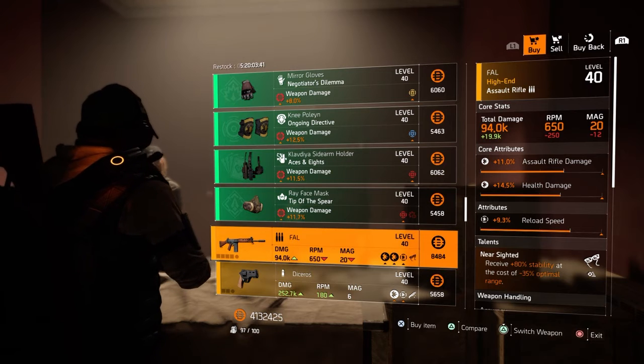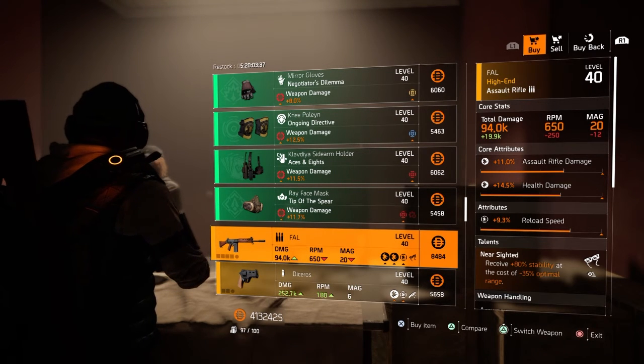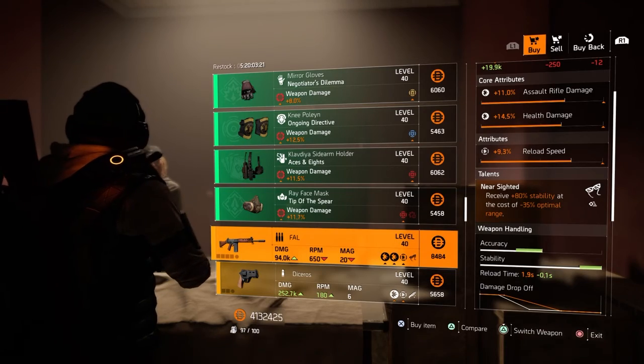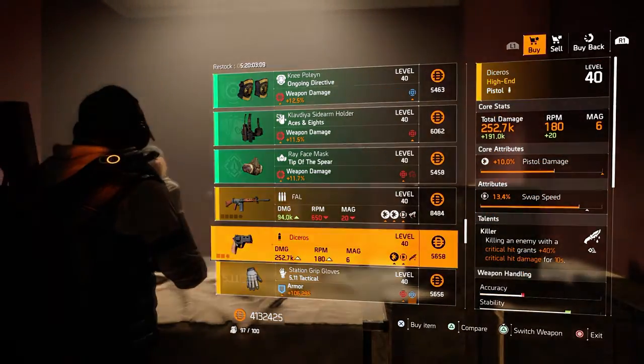We have a Foul assault rifle with 11% assault rifle damage, 14.5% health damage, and 9.3% reload speed. Comes with Near-Sighted — receive 80% stability at the cost of 3.5% optimal range.